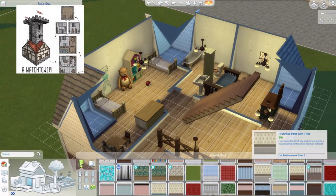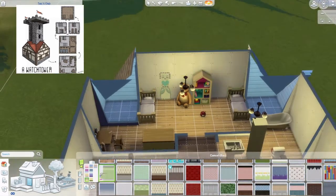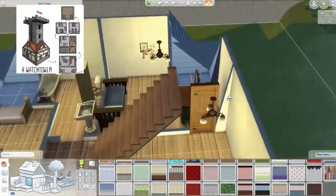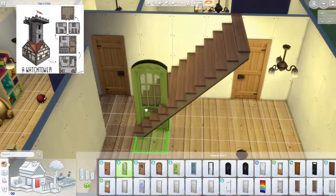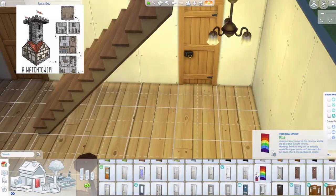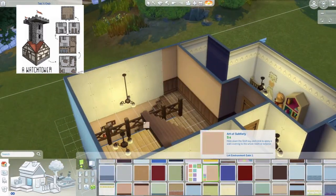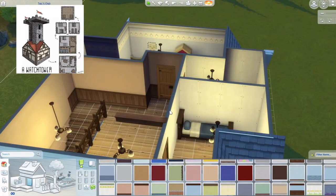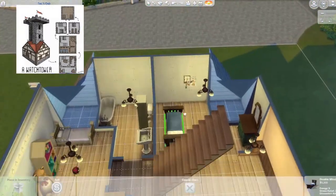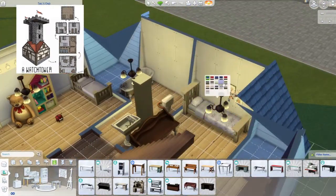That fence will change - I'll probably use it outside, but apparently there's no diagonal version, so I use the other cottage living one. This door I wanted to be one style but without the locking mechanism - I guess it'll have to work. I imagine the paneling going diagonally down the stairs, which can't really happen in Sims, but it has that vibe.